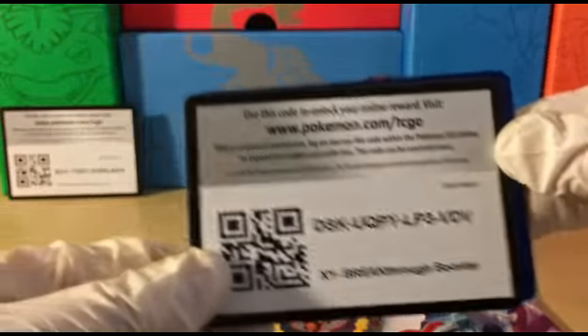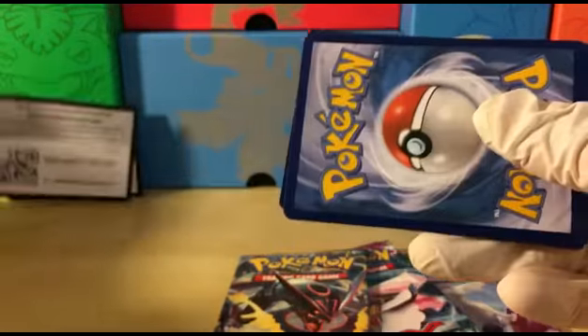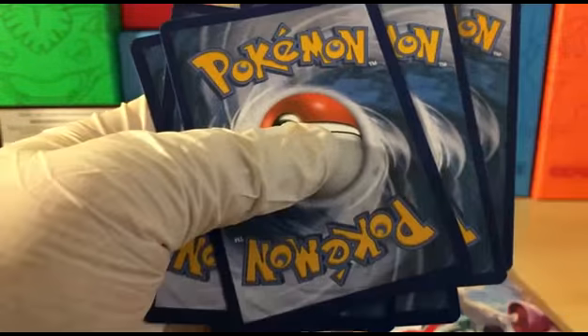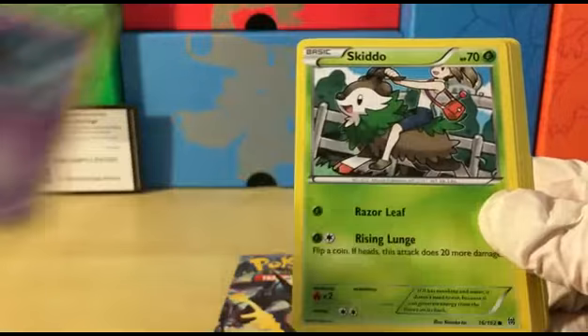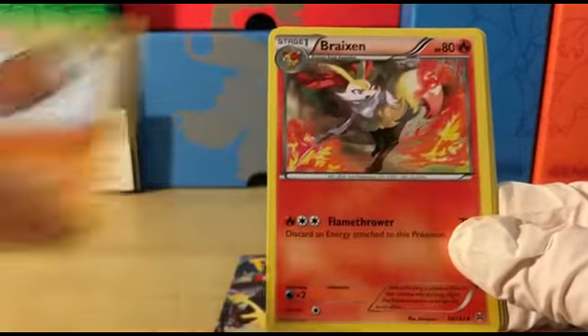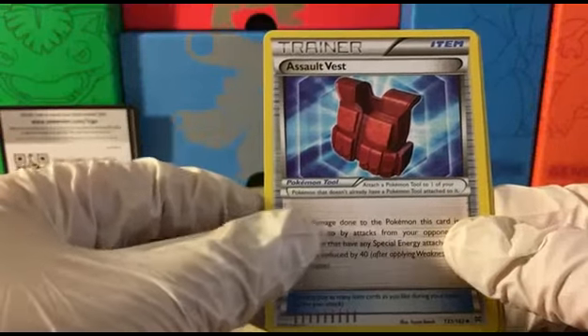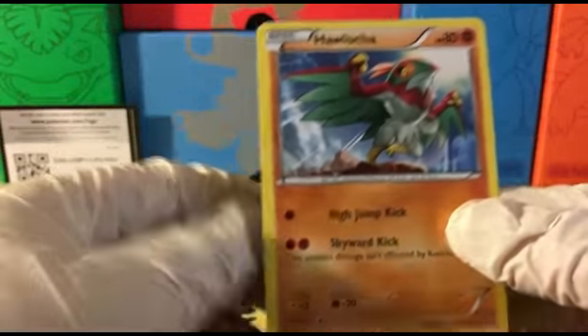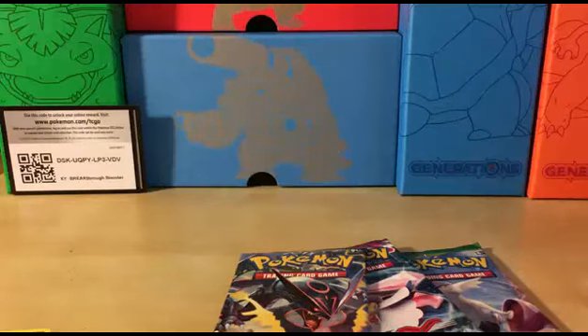The first pack — here you guys go, Breakthrough code. Let's see what we can get: Misdreavus, Skiddo, Routes, Noibat, Magnemite, Piloswine, Braixen, Assault Vest, Reverse Holo Gallade which is a rare — very nice. And the rare in the pack is a Hawlucha regular rare. Oh well, at least we got a reverse rare.